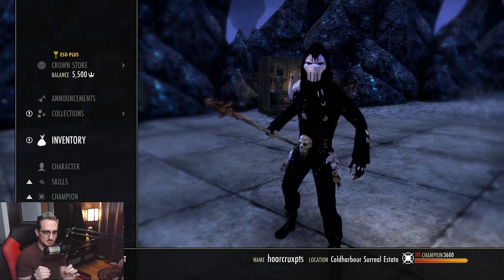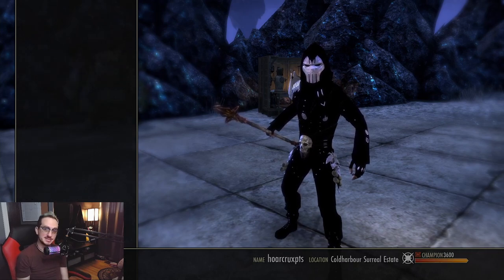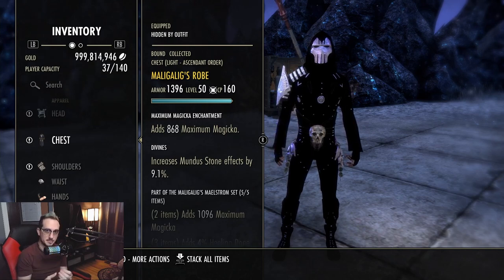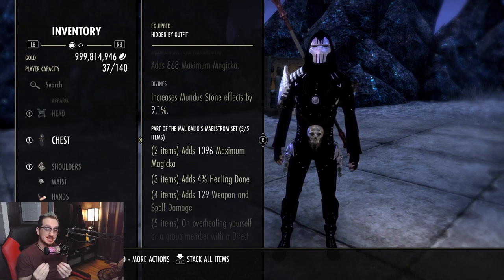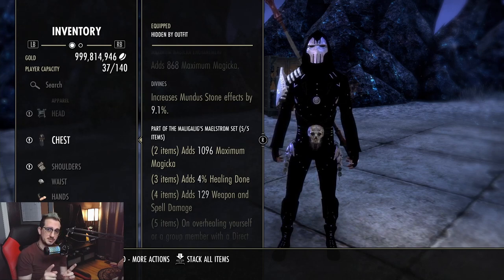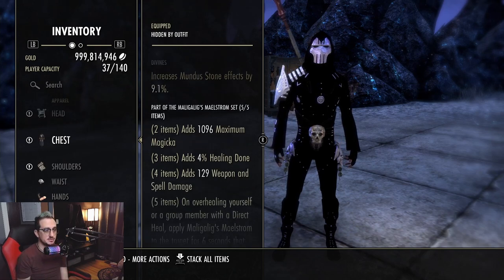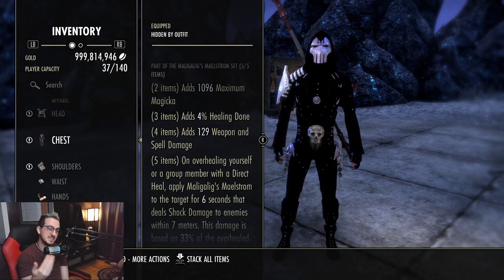Set number two is the best-named ESO set I've ever heard — it's called Maligalig's Maelstrom. I'm going to theorize this is going to go on the magic sorcerer or really any healing class. It has a lot of synergy with upcoming sword buffs and also some of the other sets we will be going over — Storm Cursed's Revenge and Cargata. We have maximum magicka, healing done, and weapon/spell damage.